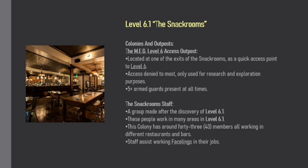Colonies and Outposts. The MEG Level 6 Access Outpost is located at one of the exits of the Snack Rooms and has a quick access point to Level 6. Access is denied to most and is only used for research and exploration purposes, with five or more armed guards present at all times.